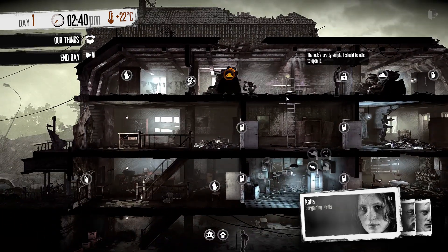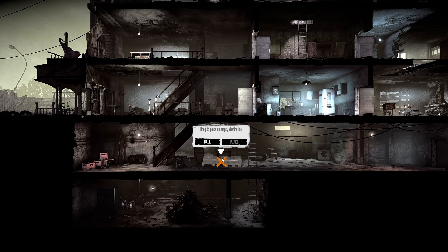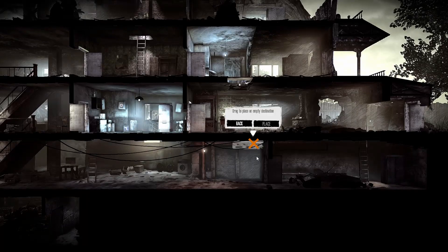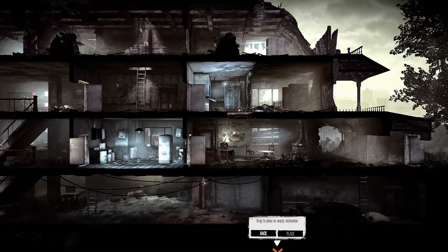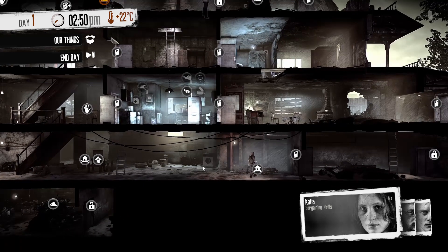That's simple, I should be able to open it. So what can we do — beds. Make a bed. Do we have like a bedroom? We could just live down here I guess. It would be nice to have a room but everything's a bit dodgy. We'll put it in here. She's got bargaining skills apparently — awesome.